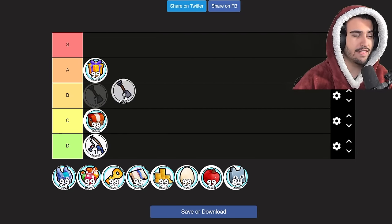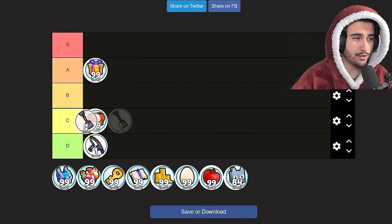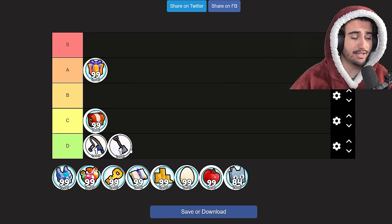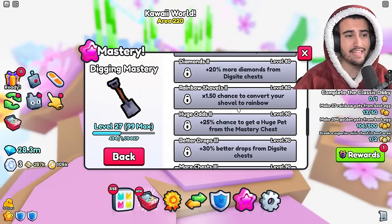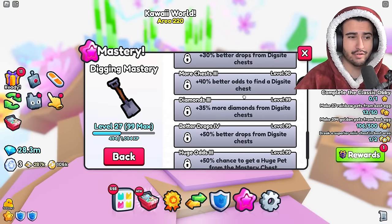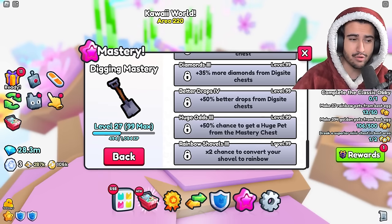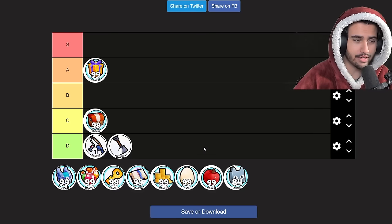Moving on to the digging mastery — I'd put this as D tier as well. If you want the perks from the digging mastery, you're going to be digging anyway so you'll probably get the XP naturally. The digging mastery basically just gives you more diamonds, better drops, and higher chances to get the huge — there isn't really anything particularly crazy from the mastery perks, so I'd suggest not using your mastery XP on this.